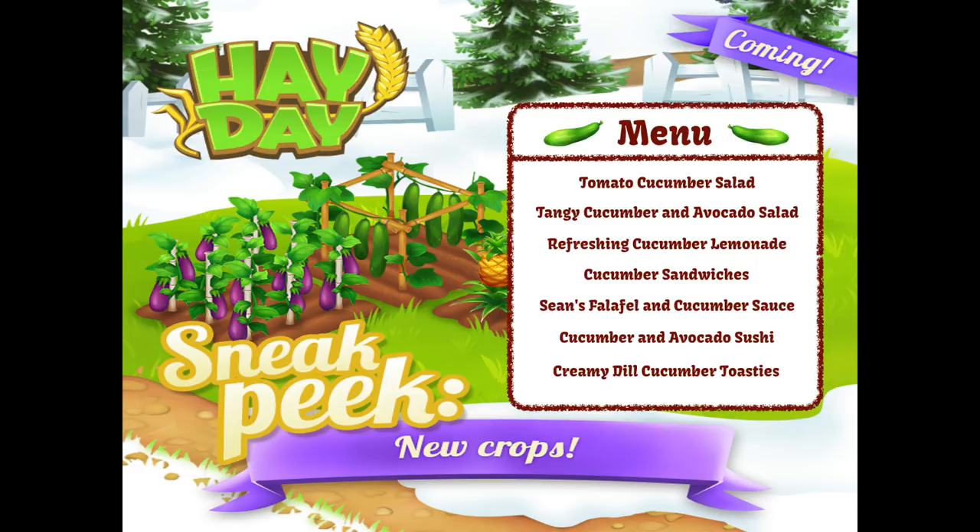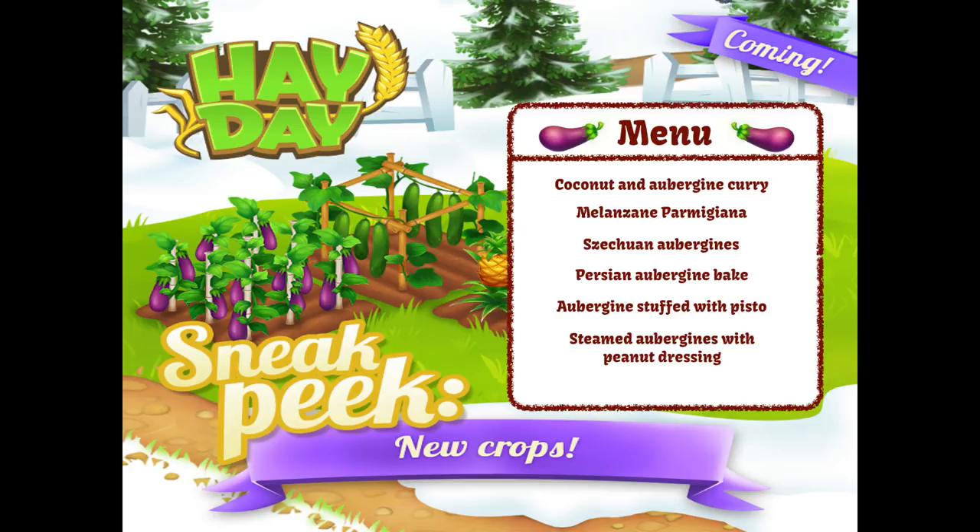The next menu option is for aubergine. Coconut and aubergine curry, melanzane parmigiana — I can't even pronounce these, which is probably fine because they're all from around the world and contain vegetables I don't like. Yuck, yuck, yuck and double yuck. But if you like aubergines and would like one of these awful recipes, let me know. Yuck — how could you eat those things? They're disgusting.